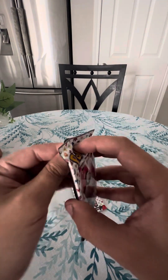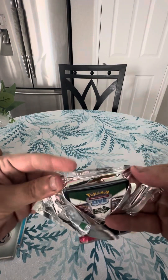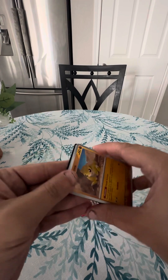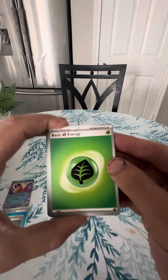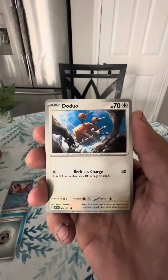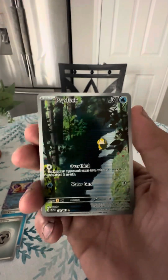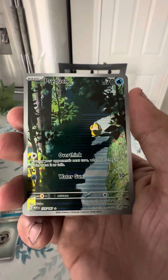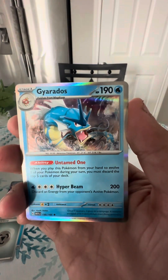Alright, on pack number five: Persian, Muk, Crabby — oh, Psyduck! It's my second time pulling this one. I do like that card. And a Gyarados.